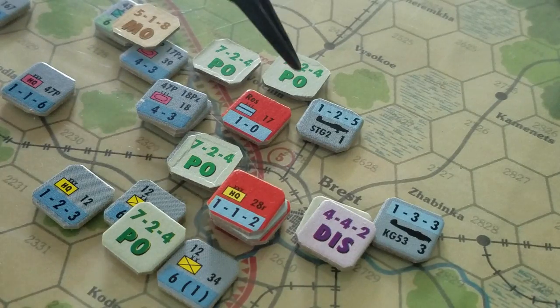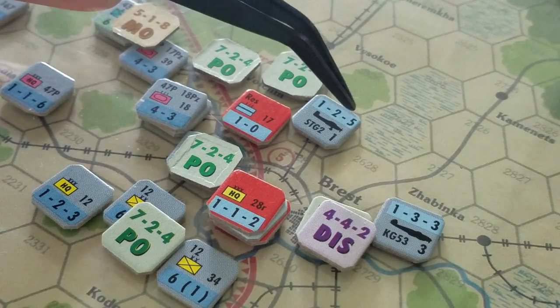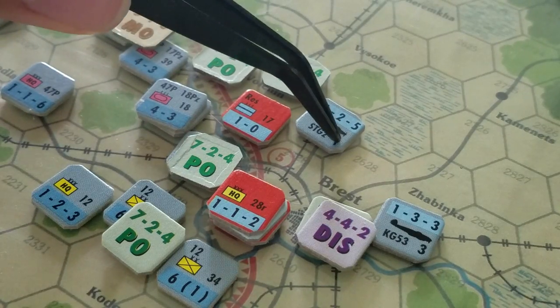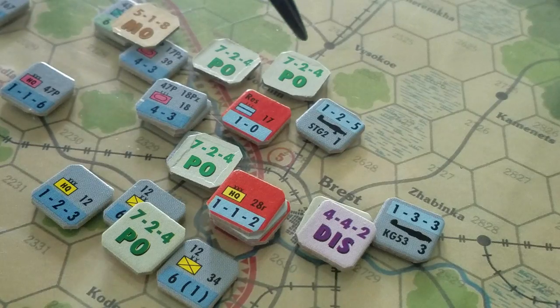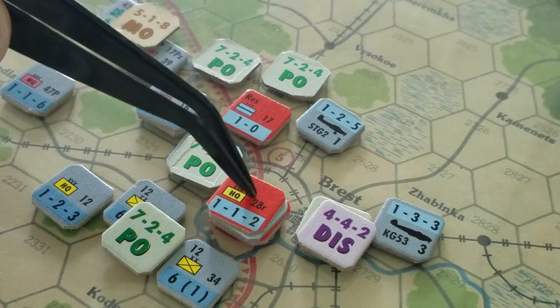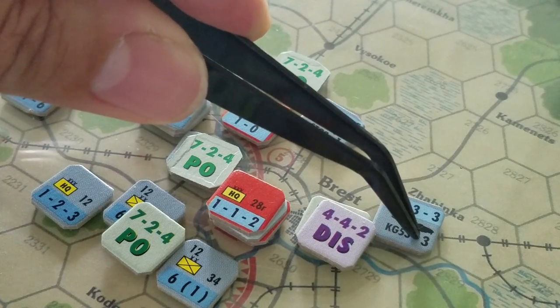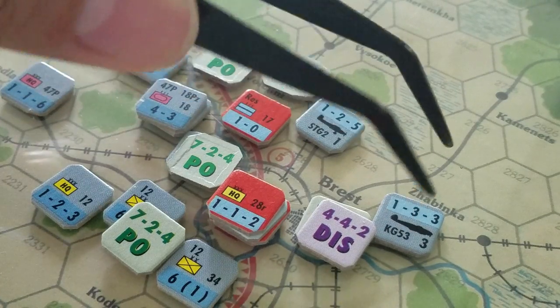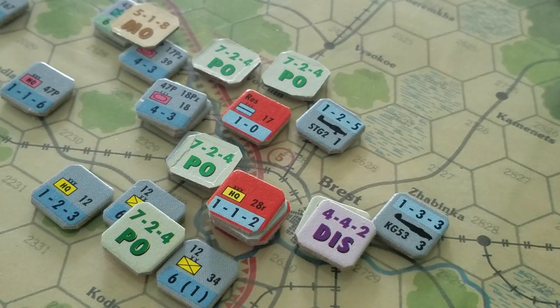The Germans decide to apply air, and air works in a kind of funky way. Basically you take this number here — this is the range that it's effective for. So this has a range of all these hexes here, excluding this one for the flak for this hex. I can also use this guy — he has a range of 3 and a strength of 3. I can add 8 to the casualty check result, so that's pretty powerful.